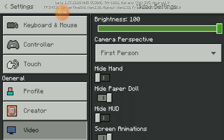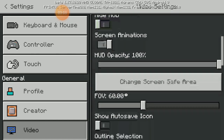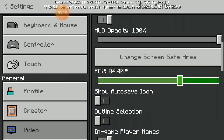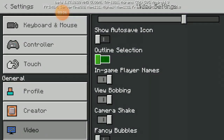You can change the profile however you like. Now set brightness all the way to 100. For camera perspective, hide hand doesn't do much. Don't hide the paper doll — that's the indicator at the top left of your screen. Screen animations are up to you. HUD opacity should be 100. Screen safe area is optional. FOV must go all the way to 86 or 80 to see more.